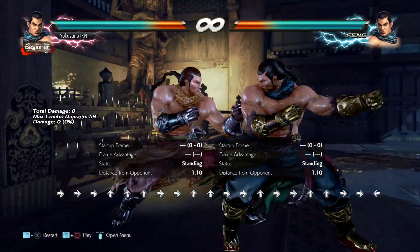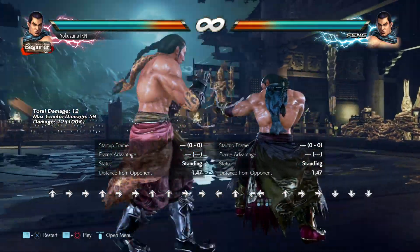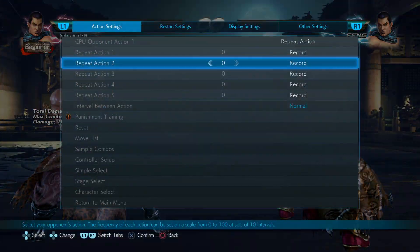The only real situation where I can kind of see the point of using it is when you're at the wall and you want to get out — so you do one step into back+3,3. That's okayish, but I prefer if I want to do that to use one step into up+2 instead.